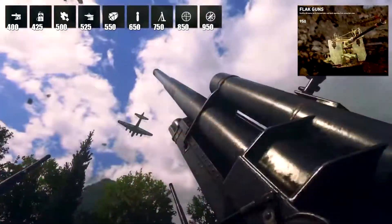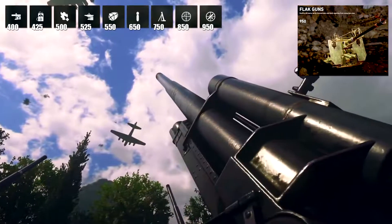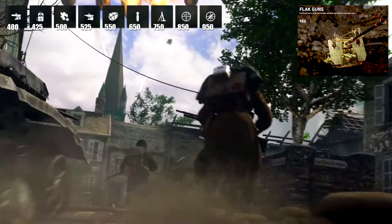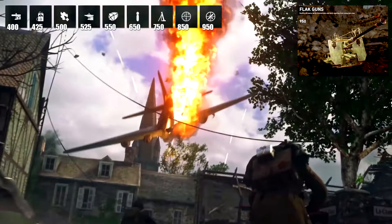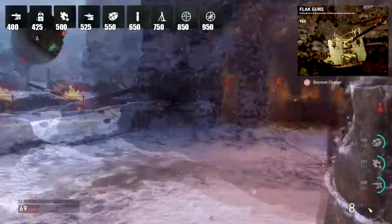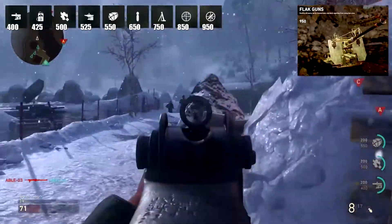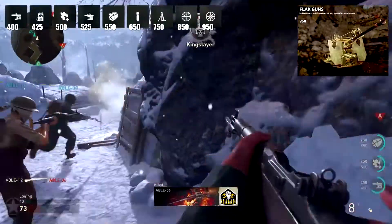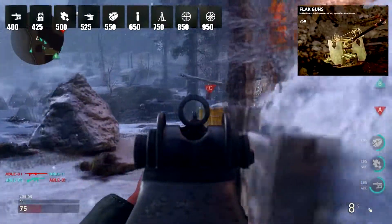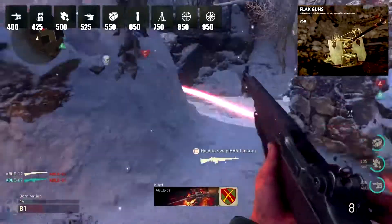The Flak Guns at 950 points destroy all enemy aerial scorestreaks and block enemies from calling in new ones. It's like a Counter-UAV on steroids — it counters all aerial scorestreaks in the game. In my opinion this is an absolutely great scorestreak. If your team is running UAVs and Counter-UAVs, the Flak Guns just shut down everything aerial and kills the enemy team's momentum.